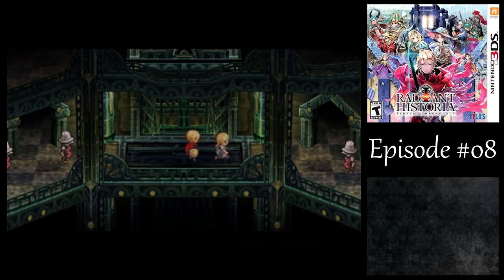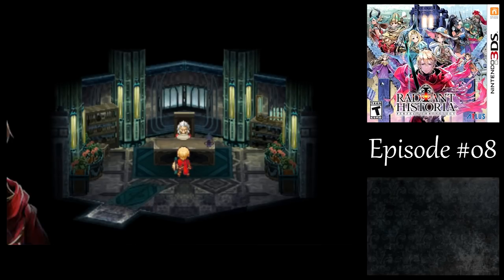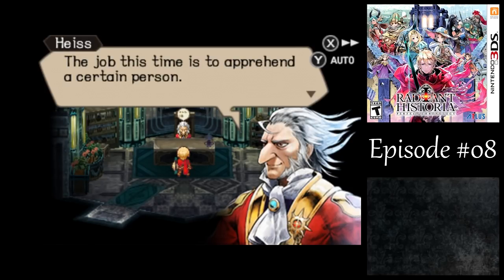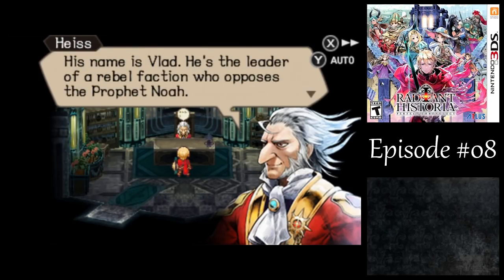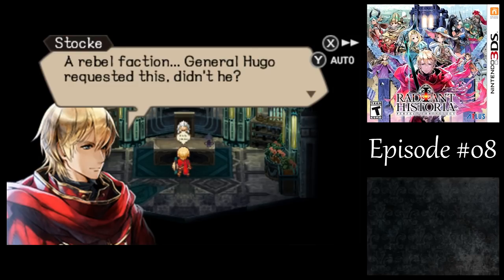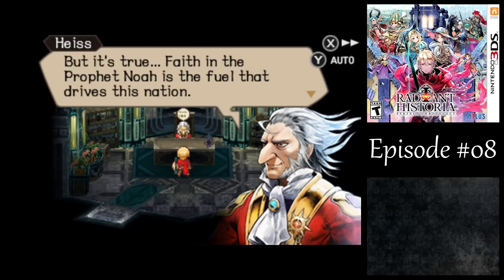'This way.' 'How's it going? I've been waiting for you, Stock. What's the matter? You look like there's something on your mind.' 'I just got turned down a promotion. It's nothing.' An NPC mentions a rebel faction. General Hugo requested something. 'Everyone in Alistel is at the beck and call of the Prophet. A man in my position has nothing to say about that, but it's true. Faith in the Prophet Noah is the fuel that drives this nation.'